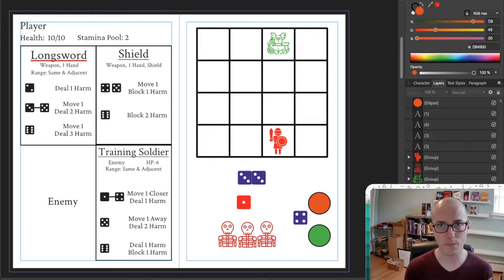In Rune, you, as the player, carry gear on you. Gear is typically going to be things like weapons — in this case, a longsword and a shield that I have equipped. In other instances, you might have more advanced gear: amulets, rings, and other things that give you cool bonuses.